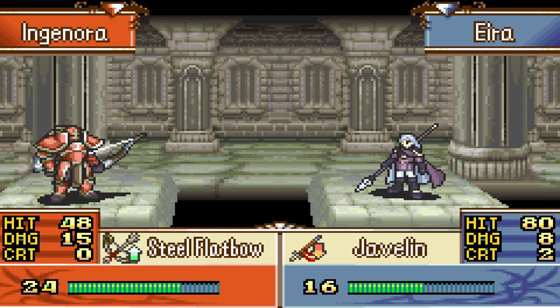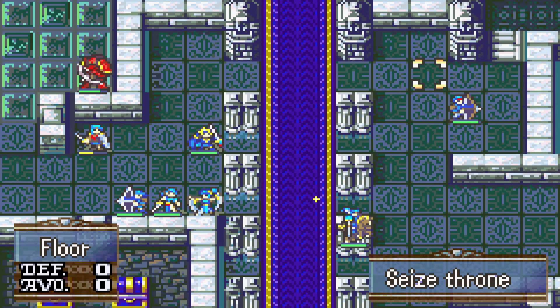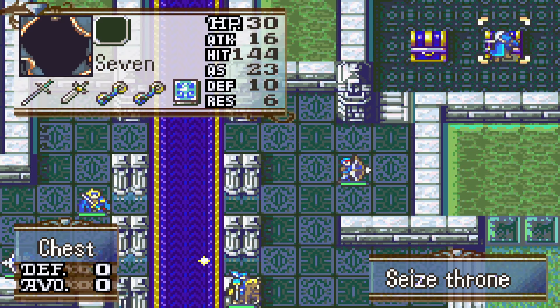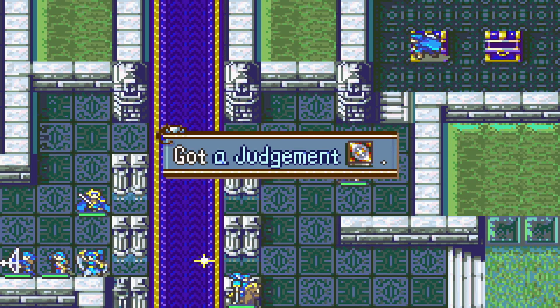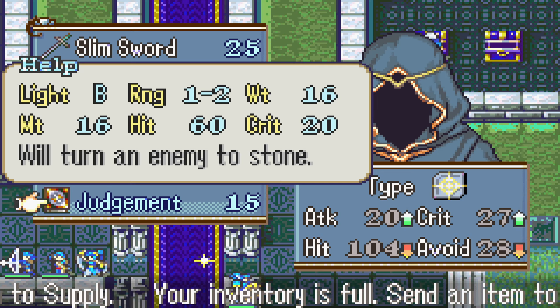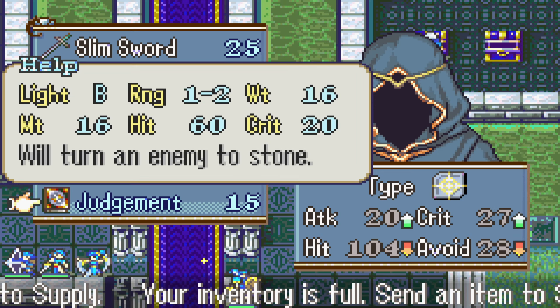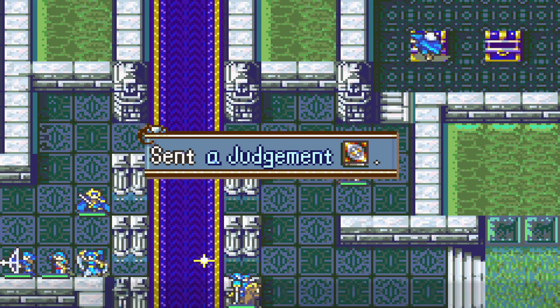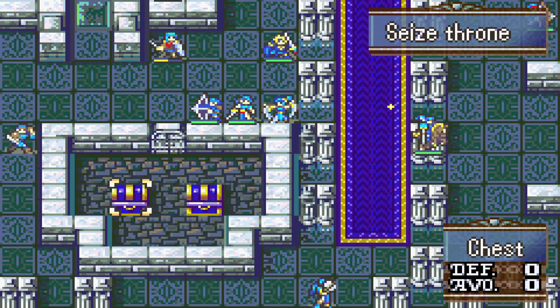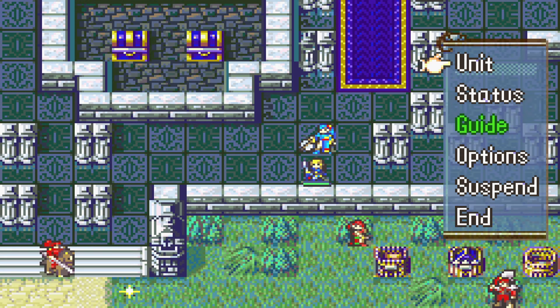The 80% miss. Seven, you loot this. Judgment — will turn an enemy to stone. Damn. Light magic, B. We don't have a light magic user. Do we even have a mage? I don't think so. Which is interesting.